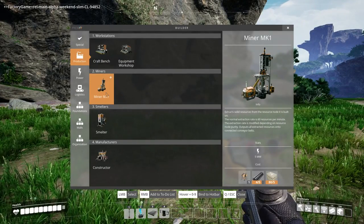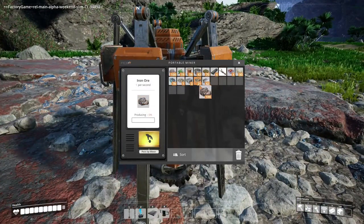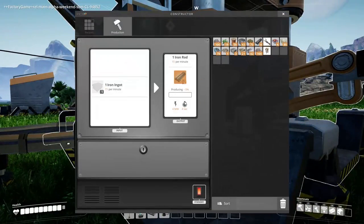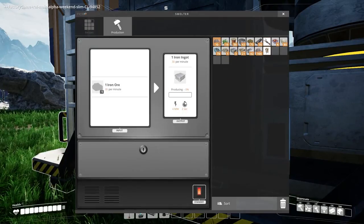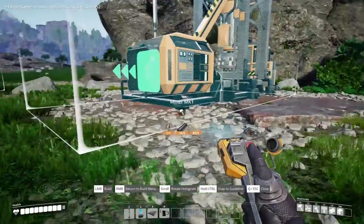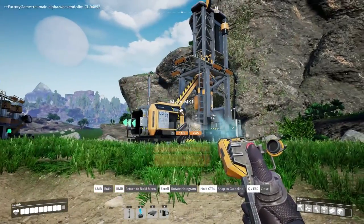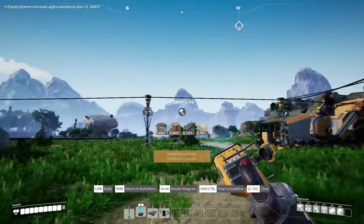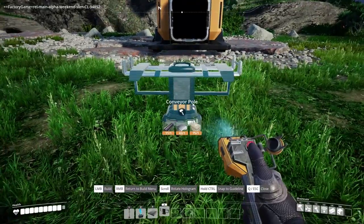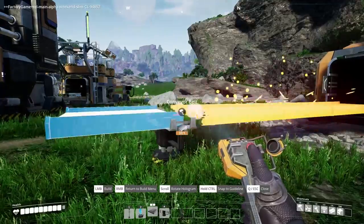It looks like we're going to be able to automate everything now by making actual mining factories — no more of these little temporary drill things. We replace the old drill with a proper miner. We'll put some material in and make the miner. Wow, that's a big old drill! Our first mining drill — let's power it up and connect it with a conveyor belt. It tells you when it's lined up perfectly.